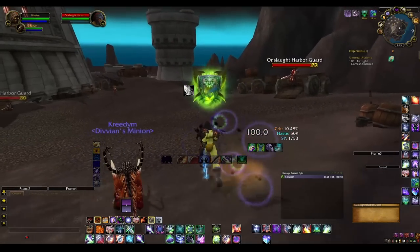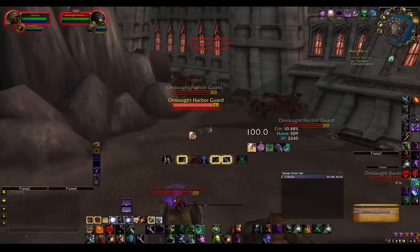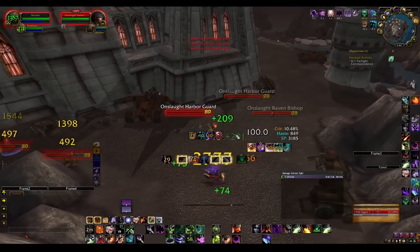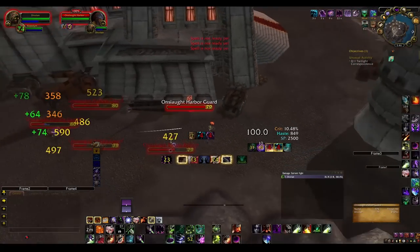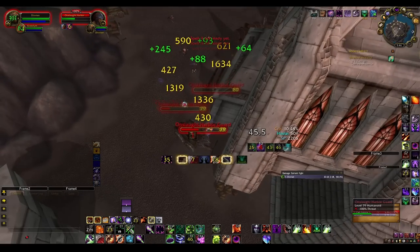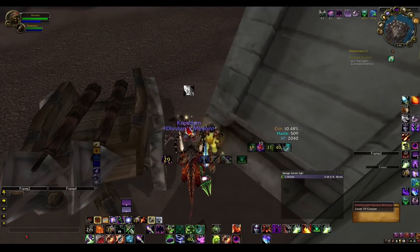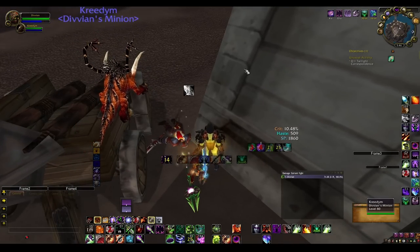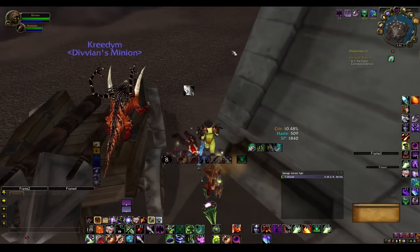So this is how I farm: all I'm doing is putting up two DoTs and moving. Make sure you're using your cooldowns. Usually the mobs don't die that quickly and they'll all group up here. Once they're grouped up, I hit Hellfire. Once you've tagged all of them with Corruption — and remember Corruption is healing you — make sure Corruption is on everything. I usually take them around the corner here.